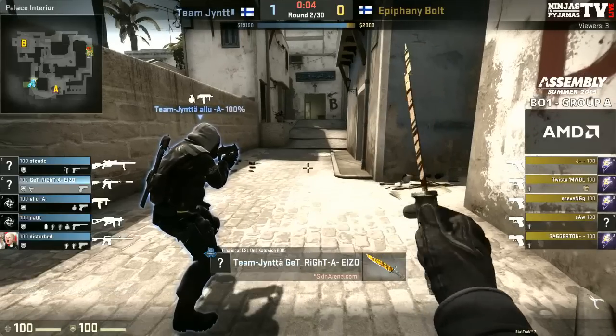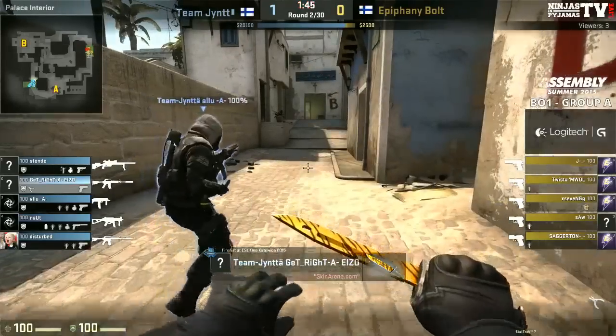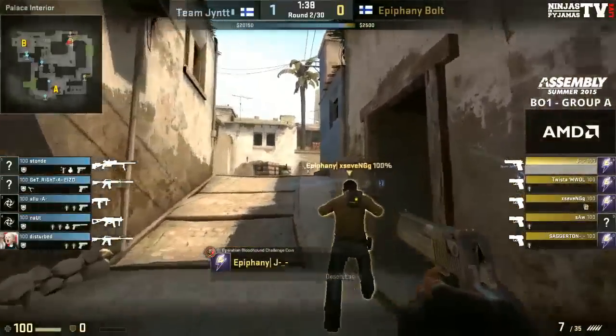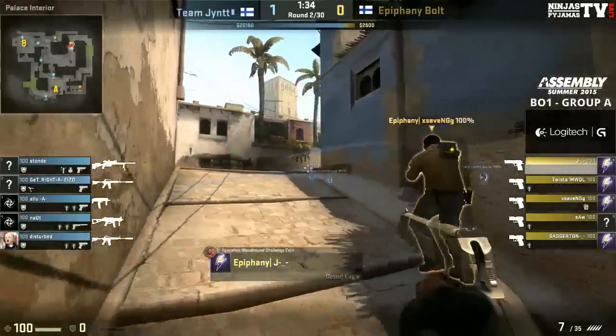Epiphany needed to be a bit quicker, a bit snappier there. You've got to always be aware of that GetRight lurk — need to be really on point. Getting that bomb plant, even if they did end up losing the round, they've got to get the bomb plant at least so they can buy up early. So important, especially early T half, to get those bomb plants in.